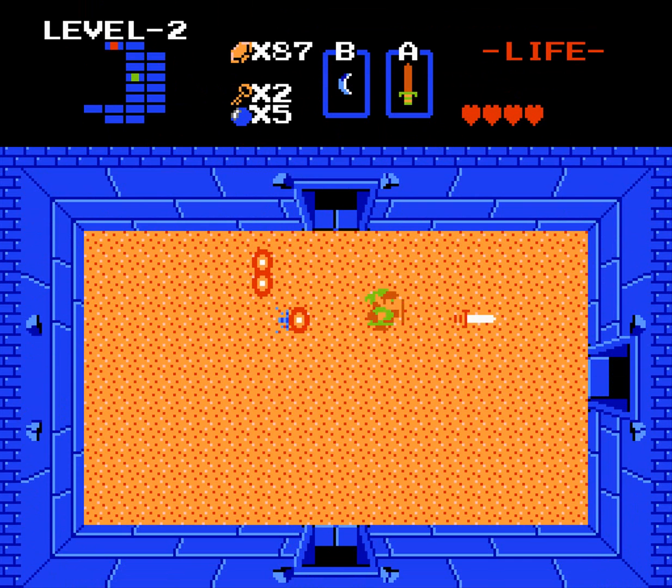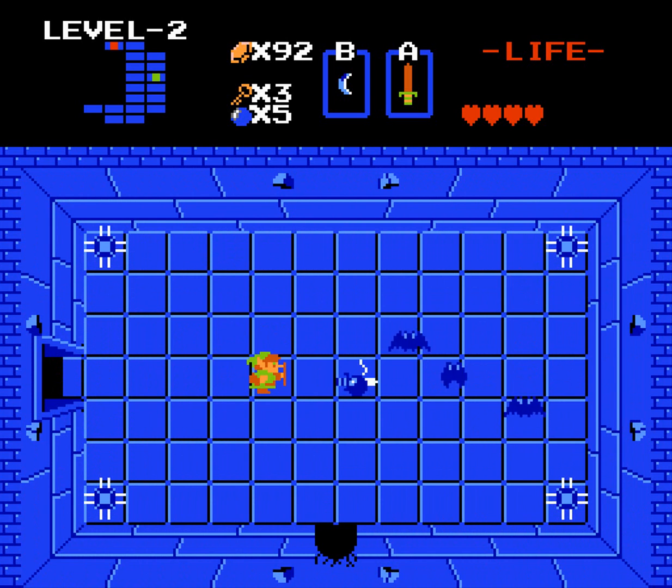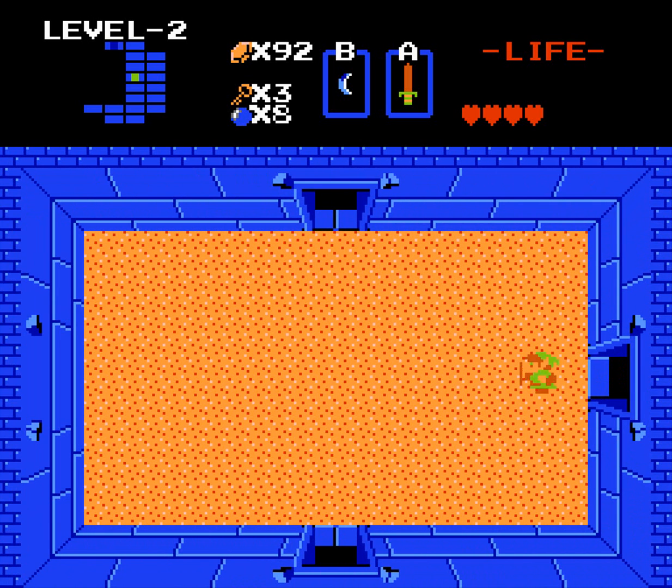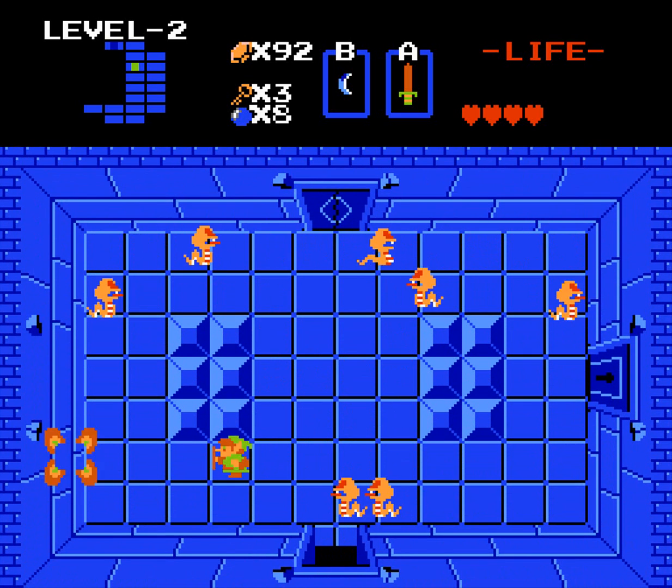Moldrum — their name is moldrum. Kill the moldrums — they're supposed to be little worm things but they're just little balls that float around. They drop a key. Coming back over here, I don't remember if there's a bombable wall on the top that lets you skip the mini-boss, but there's really no point — it's just a wall you can bomb for no good reason.